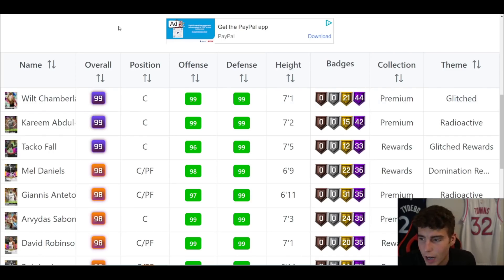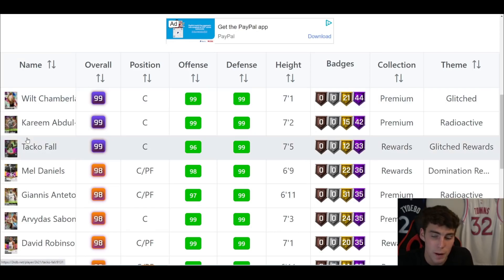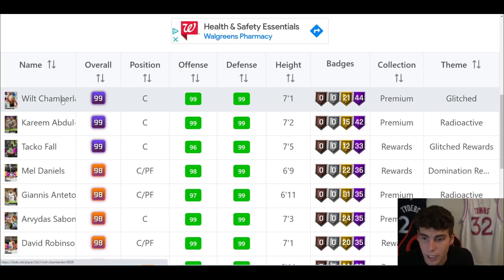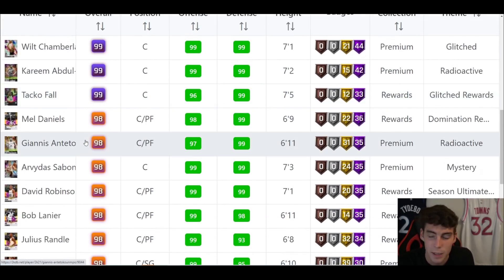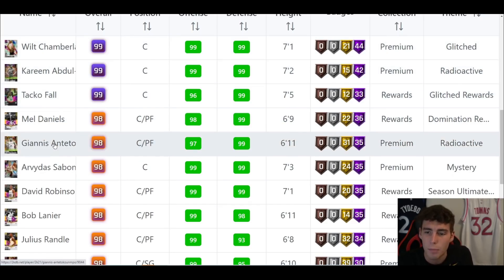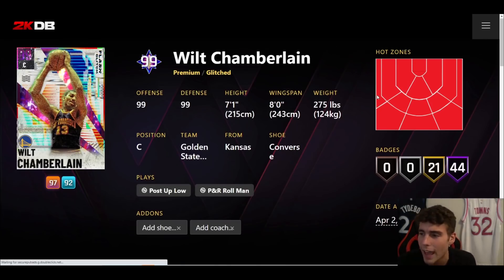There's a big gap between number three and number four — I can't move Kevin Durant up because of the three guys left: Wilt, Kareem, and Giannis. It really depends on the day which is better between Wilt and Kareem. Yesterday I would have said Wilt is better than Kareem, but today is different. Some people say Wilt can't run on current gen DeBug, but I think Wilt is fine on current gen — I've had very good success with him, more success on the offensive end than Kareem.